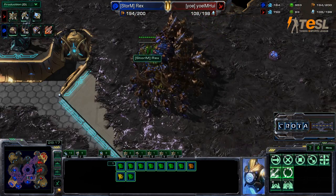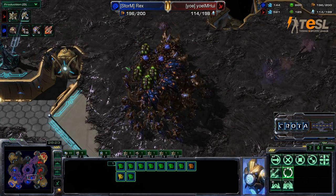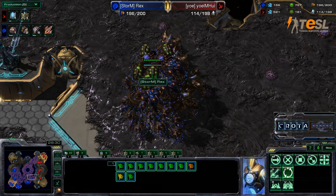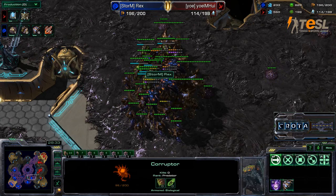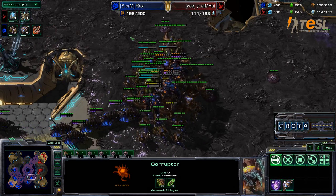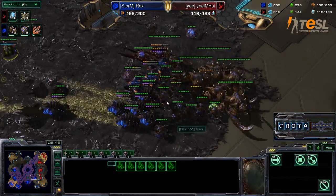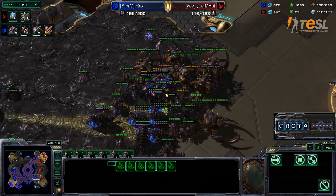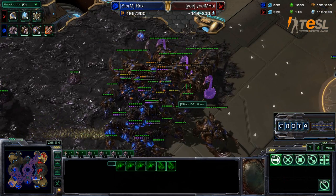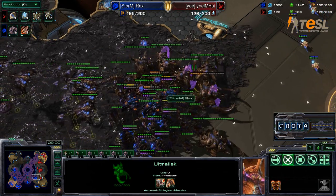How things have turned for Rex — Rex now getting up four or five more Brood Lords. Could go in for six, maybe seven. He does have enough Corruptors for it. Infestors are now being brought over, and yes, level three attack upgrades coming online. Brood Lords now making their way over. Infestors could quickly be making their way over as well. Spine Crawlers are being added. Ultralisks — six Ultralisks now ready to go.